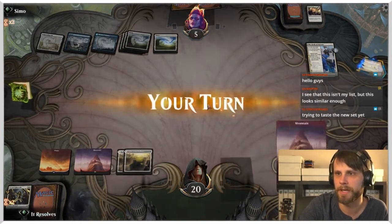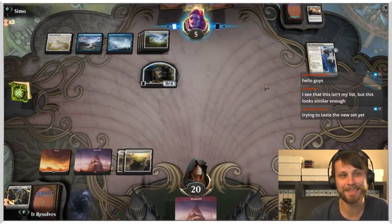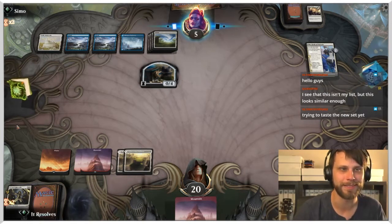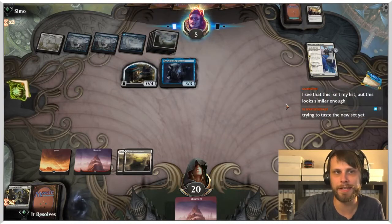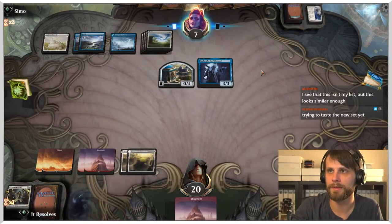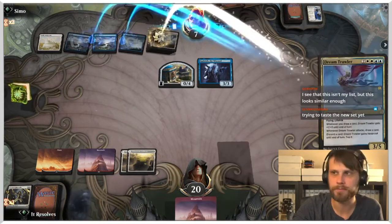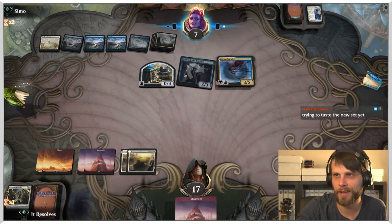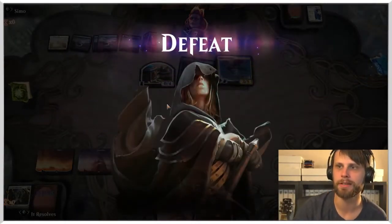I haven't looked at anybody else's Boros Magecraft list for standard — I wanted to see what I could do on my own. I love this list. We could have won the first game but we've very much lost this one. The key with this deck is if you can get the plays in the right order, it can do some major work. They've got Gadwick now with a full grip, then Dream Trawler again — we're just super dead. We'll go ahead and concede — our second loss.